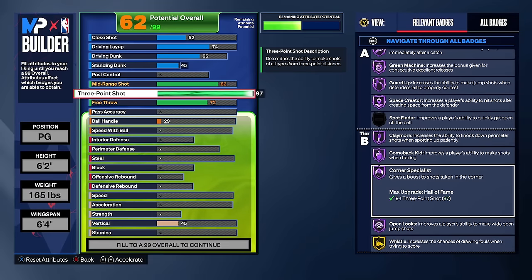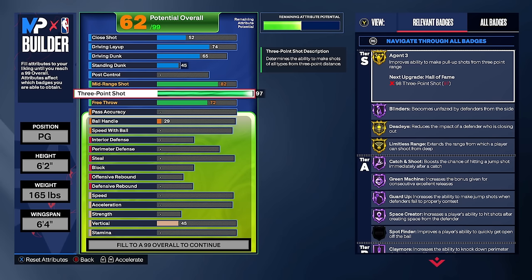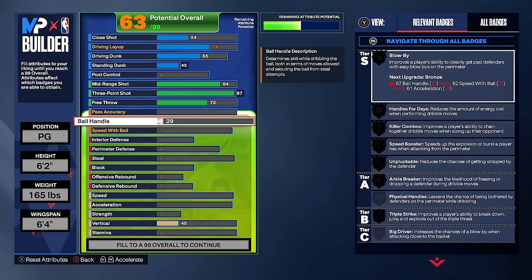We also get gold agent threes, gold dead eye, and gold limitless range. Mid-range goes to 84 for gold midi magician — we're already so close, might as well get it. For playmaking, ball handle goes to 95 for gold speed booster, gold unpluckable, gold killer combos, and hall of fame handles for days. Speed with ball at 91 which gets us hall of fame speed booster. Pass accuracy at 77 unlocks some extra animations and silver dimer.